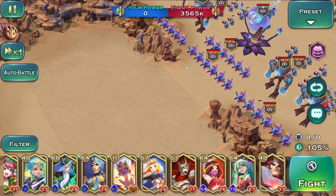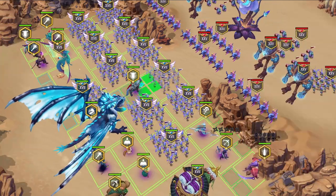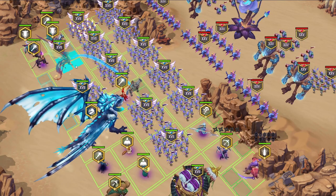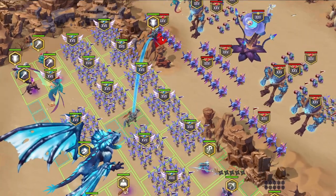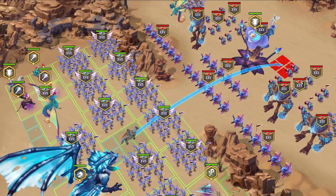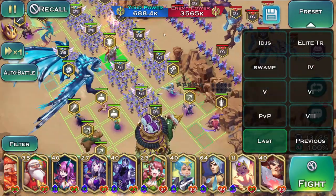With two Avalons placed properly — for example one here buffing five or six archer squads around it — archers kill the cavaliers almost instantly and then run to the center to clear everything in just a couple of seconds. That's how strong two Avalons are.